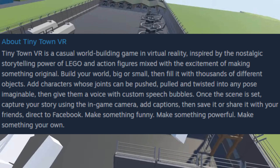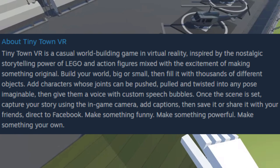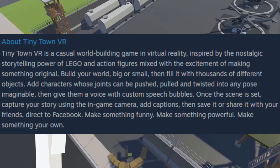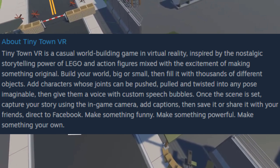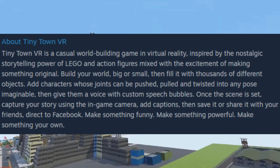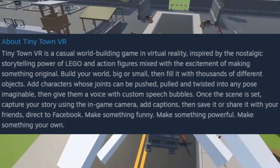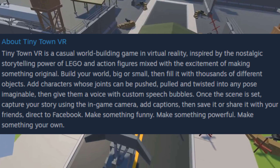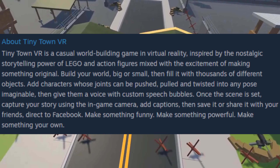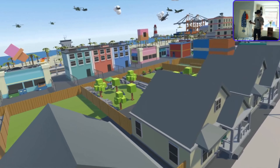Tiny Town VR is a casual world-building game in virtual reality, which was inspired by the nostalgic storytelling power of LEGO and action figures, mixed with the excitement of making something original. Build your world, big or small, and then fill it with thousands of different objects. Add characters whose joints can be pushed, pulled, and twisted into any pose imaginable. Then give them a voice with custom speech bubbles. Once the scene is set, capture your story using the in-game camera. Add captions, then save it or share it with your friends. Make something funny. Make something powerful. Make something your own.